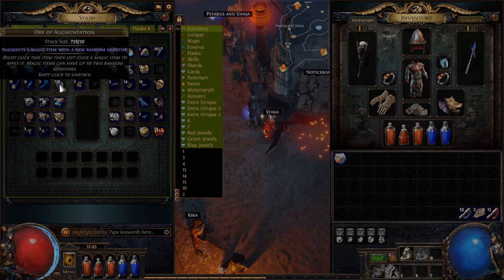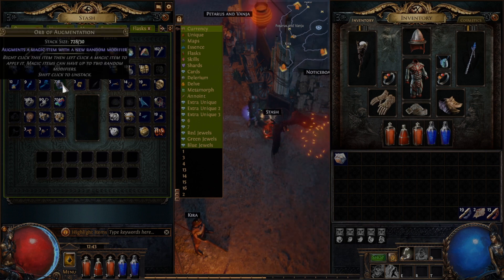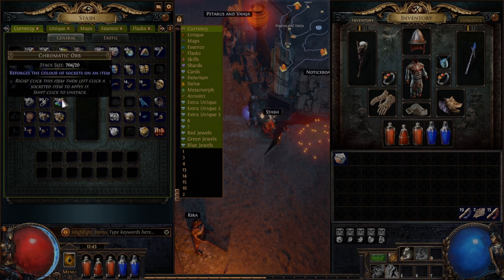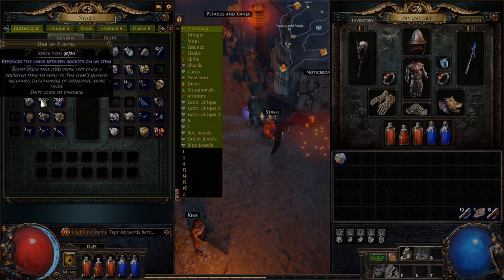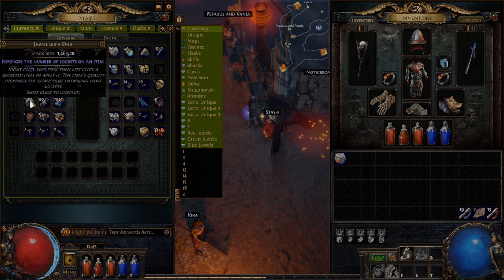You have an Orb of Augmentation — they augment a magic item with a new random modifier. So if you've removed one with an Orb of Annulment, the Orb of Augmentation will give it a new one. A Chromatic Orb reforges the color of sockets on an item. This is random for each individual socket, so you may need to use quite a number of these to get the ones you want. An Orb of Fusing reforges the links between the sockets on the item — keep in mind the item's quality increases the chance of obtaining more links. A Jeweler's Orb reforges the number of sockets on an item. An Ancient Orb reforges a unique equipment as another of the same item class — so gloves will get you gloves, bows will get you a bow.